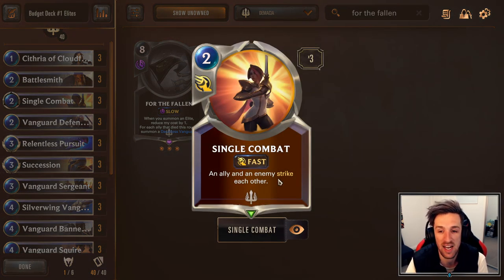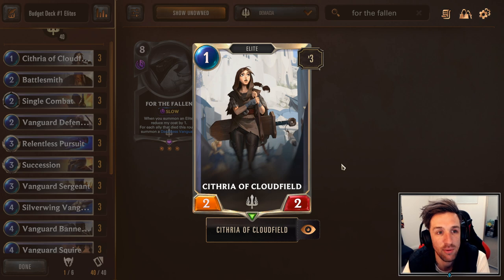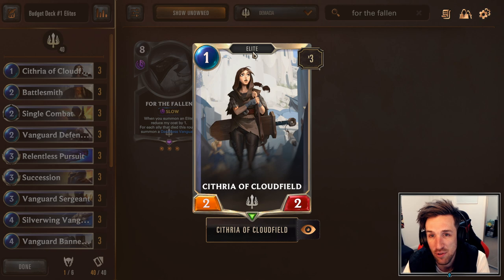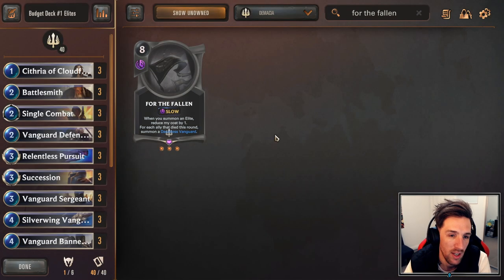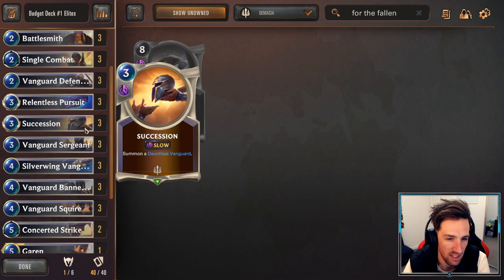Three copies of Single Combat — an ally and an enemy strike each other. It's just really good removal and it helps get value from your board state, turning unfavorable board states into favorable ones with one simple combat trick. Battlesmith, 2 mana, 2-2 — when you summon an elite, create a +1/+1. Makes a lot of sense. In this list we're only going to be using three one-drops: Cithria of the Cloud Field. Another elite, 1 mana, 2-2, quite strong. Most decks will run more one-drops, but this deck can fix up its curve with more powerful tempo plays later alongside Vanguard Squire and Succession.